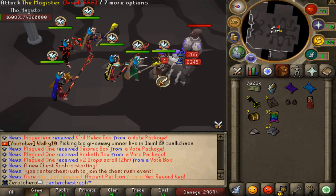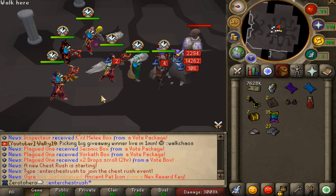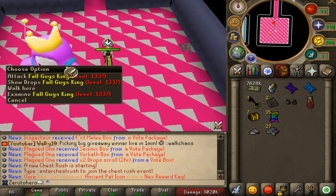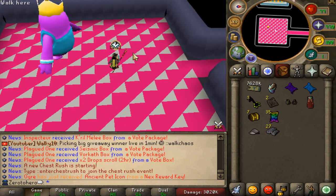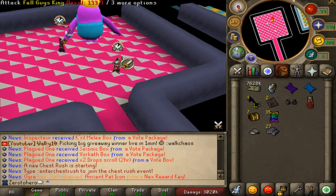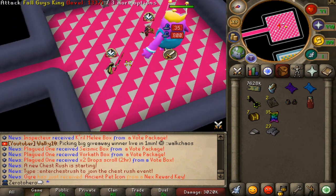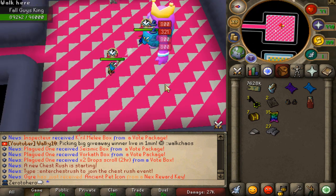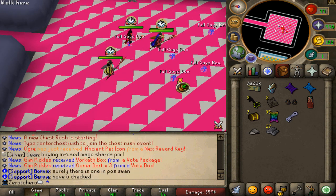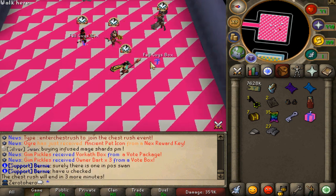Right here we have a lovely anti-chest rush — a super nice minigame that I've actually never seen before other than on Athens. What you guys do is kill the boss in the middle, you're gonna get a key, and with that key you go ahead and loot the beautiful chest. It's just started right here and I'll see with the first kill.